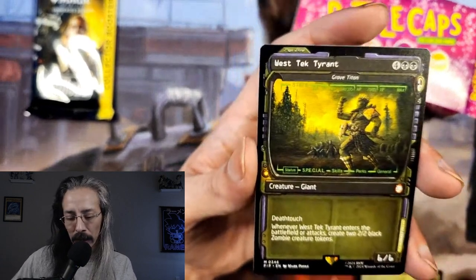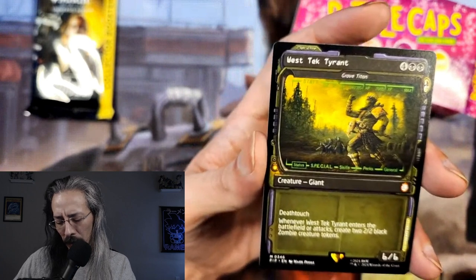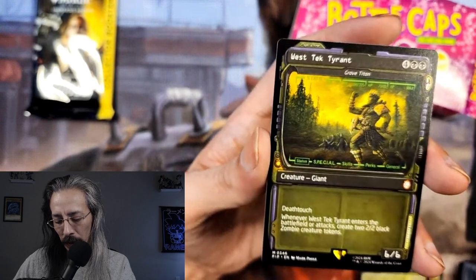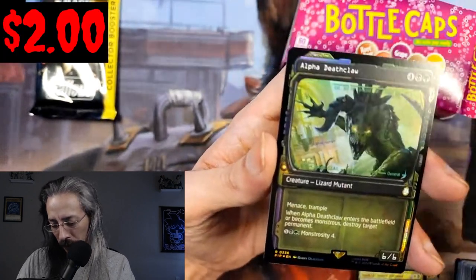We got a showcase of West-Tek Tyrant with Deathtouch, a 6/6. Whenever it enters the battlefield or attacks, create two 2/2 black Zombie creature tokens. That seems like a really fun one.